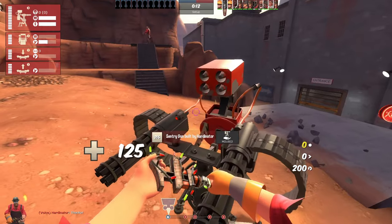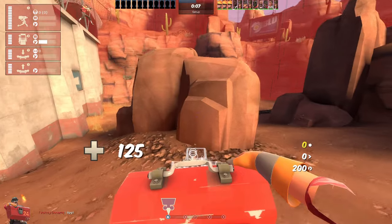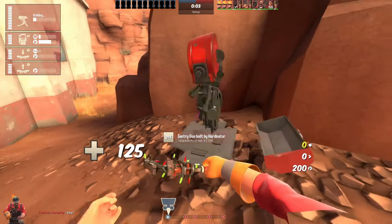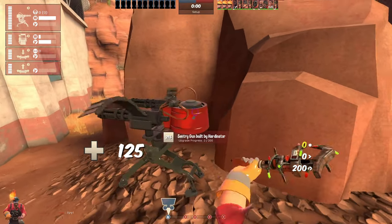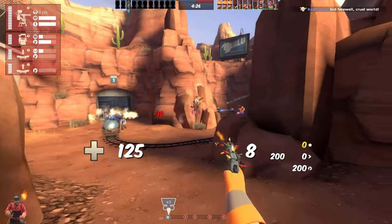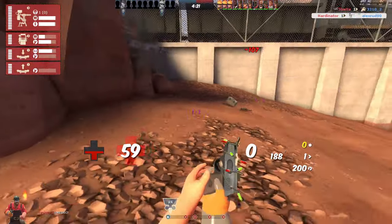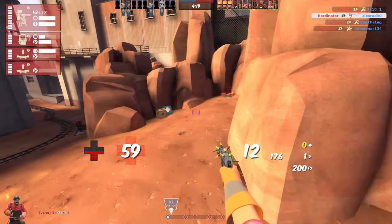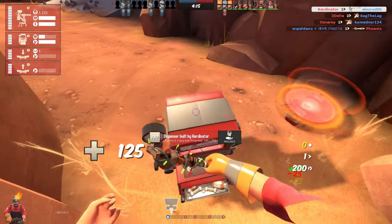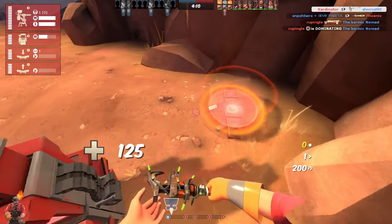Let's try to put up the sentry in an unusual spot. I don't know if this will do something or not — maybe I can just get one kill on an inattentive enemy player. Like this one. And we have like two revenge crits already on it. I feel I can get some more going.